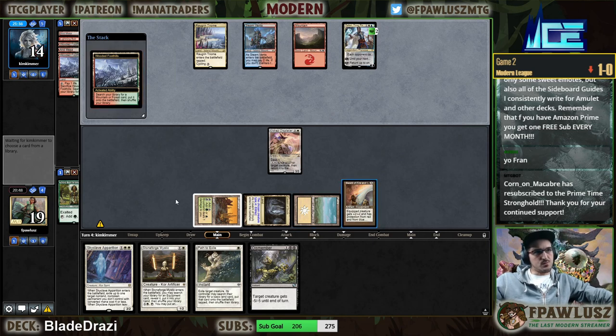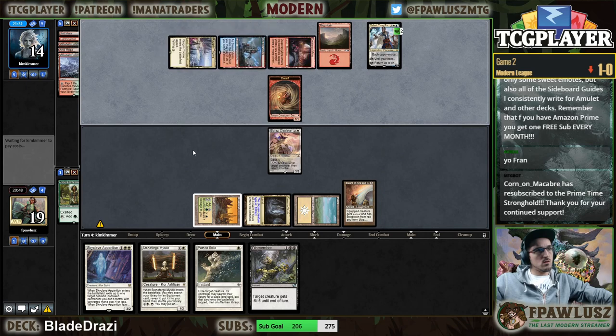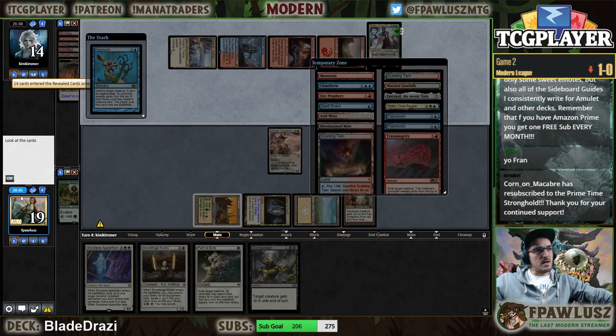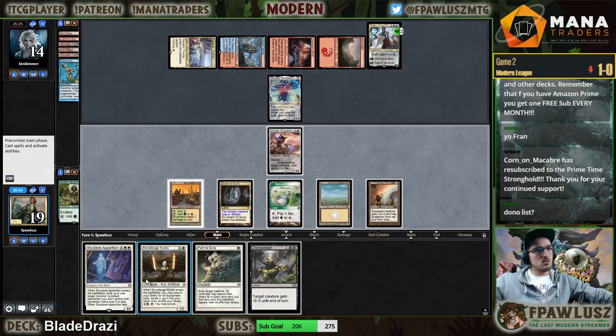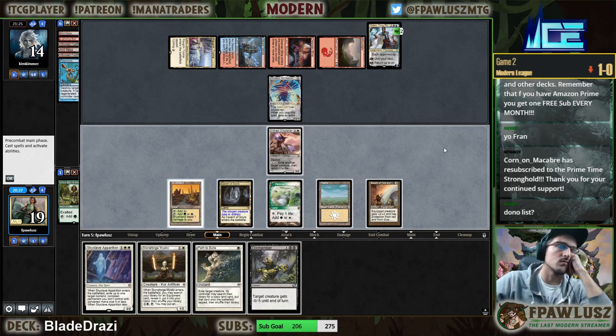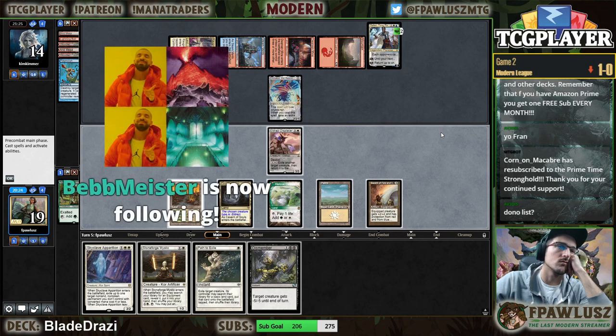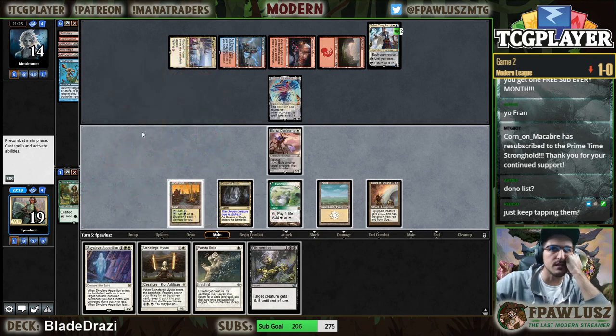If my opponent goes for the combo we just beat them though. Yeah, it's just a bad idea. Well I guess it's not that bad of an idea because now it just messes with my mana every turn.